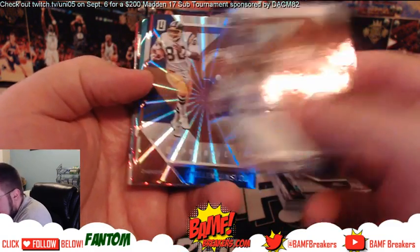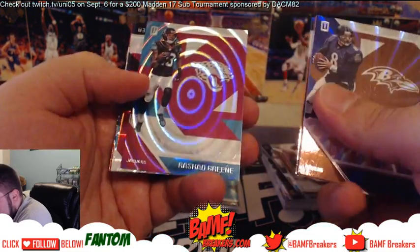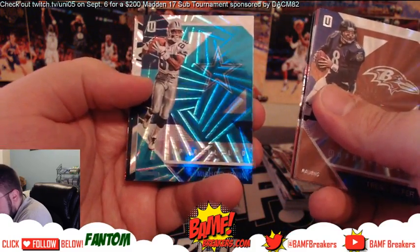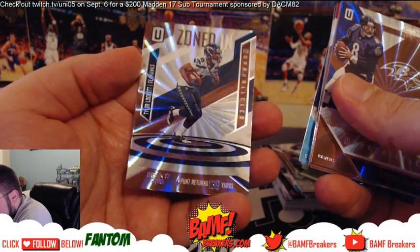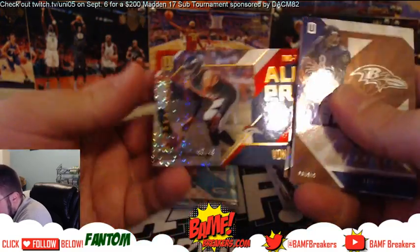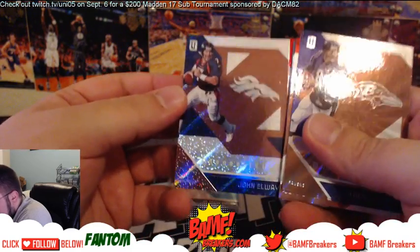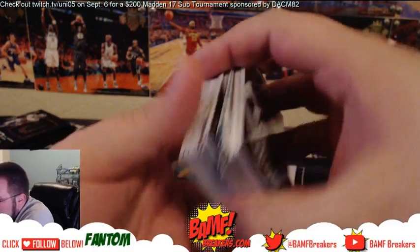Trent Dilfer, Kellen Winslow, Jeff Driscoll, Conklin, Rashad Green, and we got another Amari Cooper. Michael Irvin — very nice. And we got Zoned In — Tyler Lockett. All Pro. Vaughn Miller. And then John Elway. I don't know which ones are important, which ones are not important. You know what I'm saying? Like, if they number them, I know they're important.